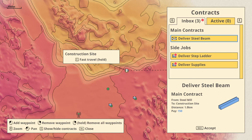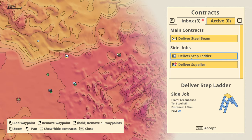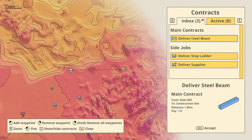Deliver steel beam. There's deliver steel beam and then step ladder and supplies. Maybe step ladder — nah, let's see about the steel beam.